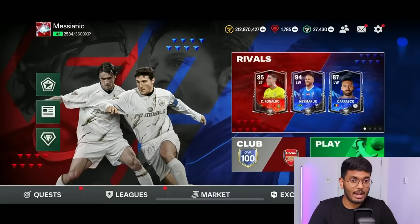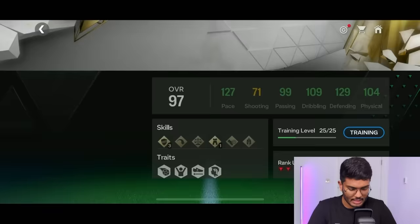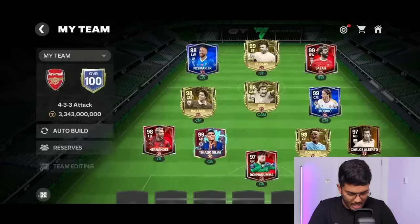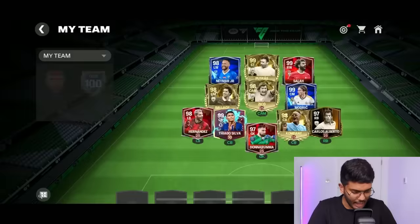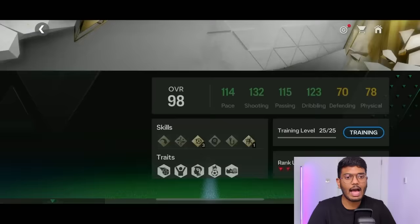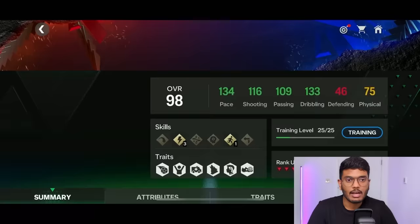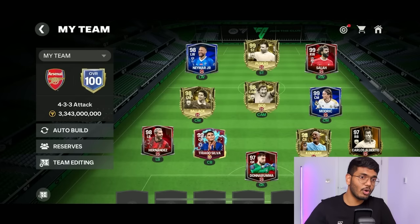Our team looks wonderful — 100 OVR! We're done! It cost us everything though — we're down to 212 million coins and can't afford Ronaldo anymore. Here's a quick look at all the stats: Donnarumma unchanged from last episode, Carlos Alberto rock solid, Hernandez very good stats, Kompany and Thiago Silva insane center backs, Michael Ballack an incredible card, Zico a monster after upgrading, Salah fantastic on the right wing, Neymar Jr on the left wing, and striker Ferrans Puškáš. Team valued at 3.34 billion coins — we reached 100 OVR!